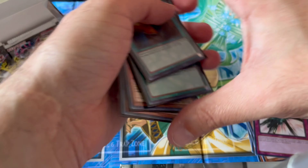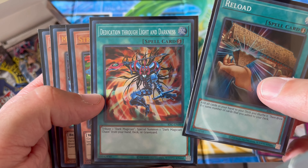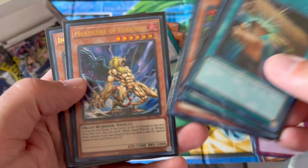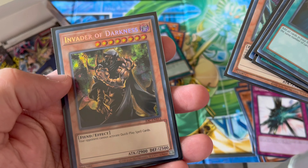So so far guys: Reload, Dedication Through Light and Darkness, Strike Ninja, Manticore of Darkness, Invader of Darkness.